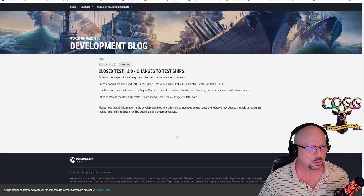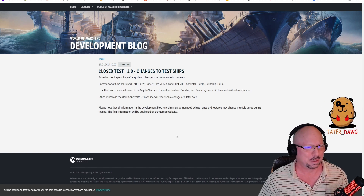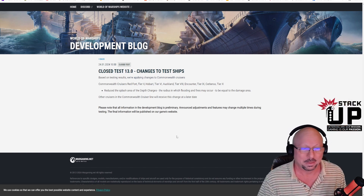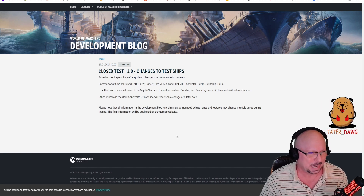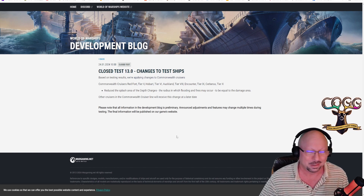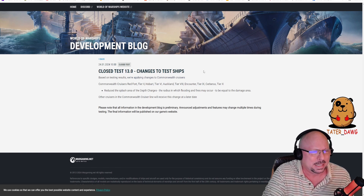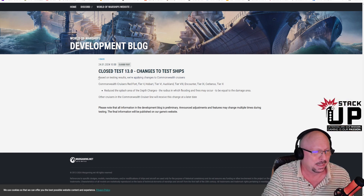Here is the first of two new dev blogs that came out yesterday on January 24th. I didn't cover them on stream yesterday because I didn't realize they were there. We've now seen that they're there. This first one is regarding changes to test ships and close test 13.0.